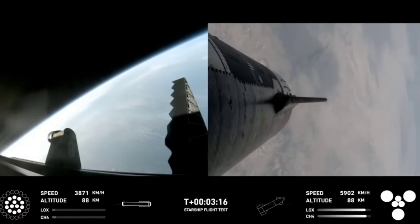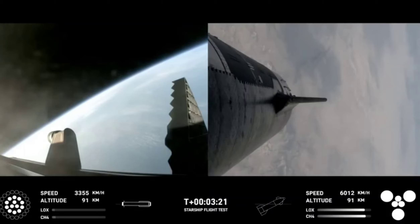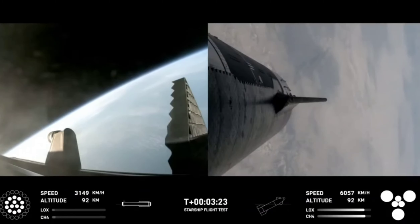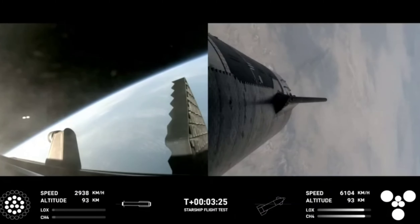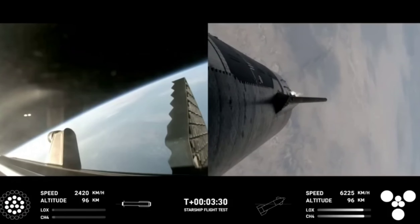We've got a booster on the way back to the Gulf and a ship on the way to space. Acquisition signal — Stennis. Ship chamber pressures are nominal. Ship power and telemetry nominal.